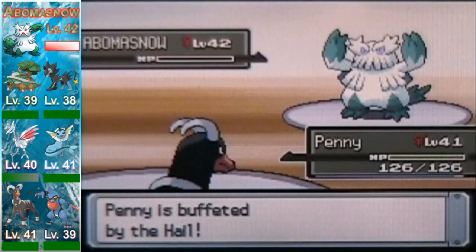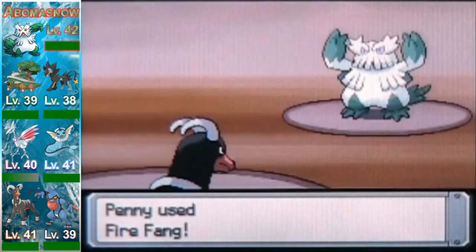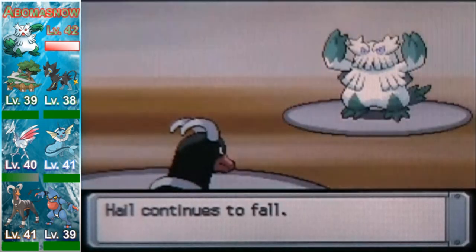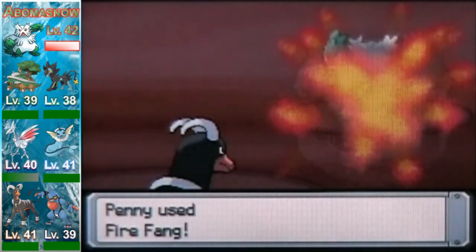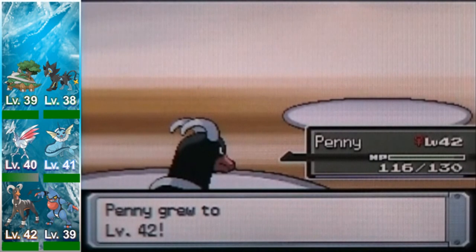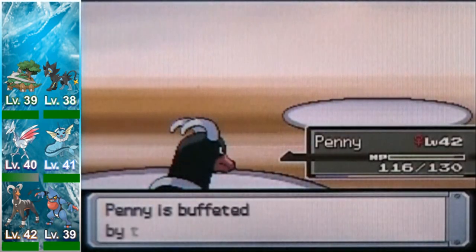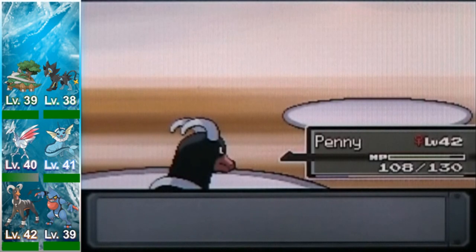I would have thought for a KO, but since I didn't get the KO I'll take the flinch. She's a little bit stronger when it comes to items — Full Restores instead of Hyper Potions. Almost, just can't take it down. That should do it. Last up on her roster is the big, bad, new Pokémon we did not see in Diamond and Pearl — it's a new evolution of Snorunt. It's Froslass, level 44, Ice/Ghost type, with the moves Blizzard, Double Team, Shadow Ball, and Psychic.